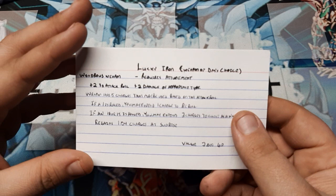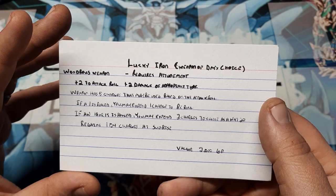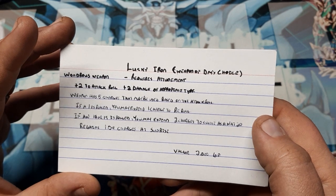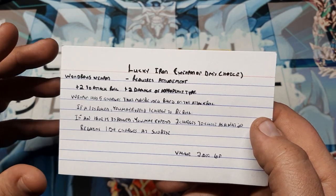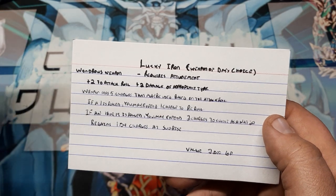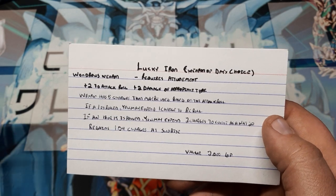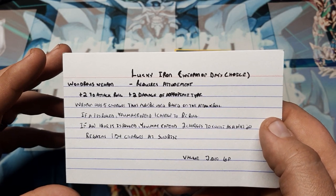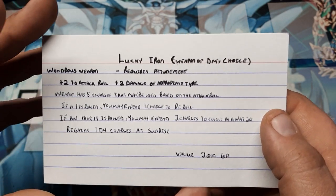This is a guideline, my friends. Please take this, change this, make it work in your campaigns. I also do include a value — just in case sometimes you might be able to straight up buy one. It's good to have a baseline value for your weaponry. Because if they're going to sell it to somebody like a king or a very wealthy merchant — somebody with that type of expendable money — they also need to know they're not going to get the full 2,000 gold from that item. But it is worth 2,000 gold, so if they ever have to buy it back, they know about where that value is going to be.